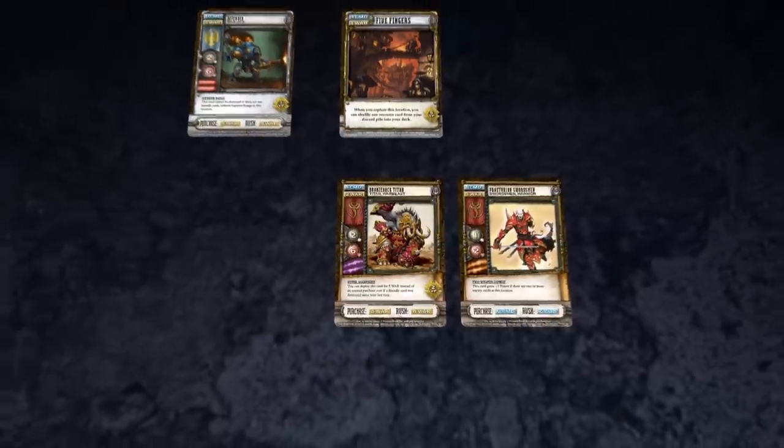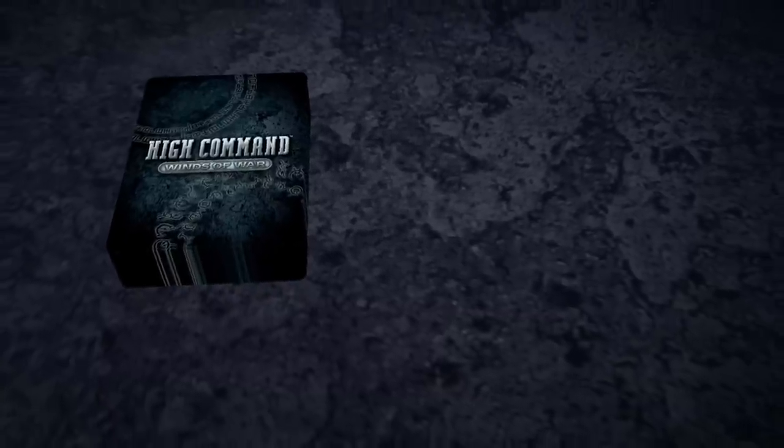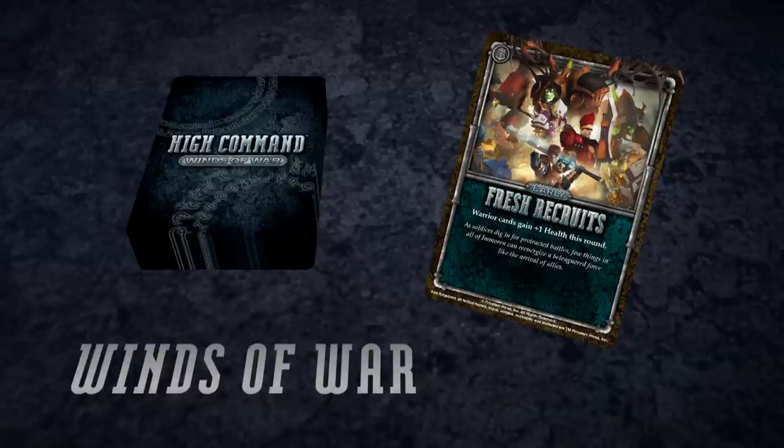Once a player's battle step is complete, the next player's turn begins. Once each player has taken a turn, the first player draws and resolves the next Winds of War card effect to kick off a new round.